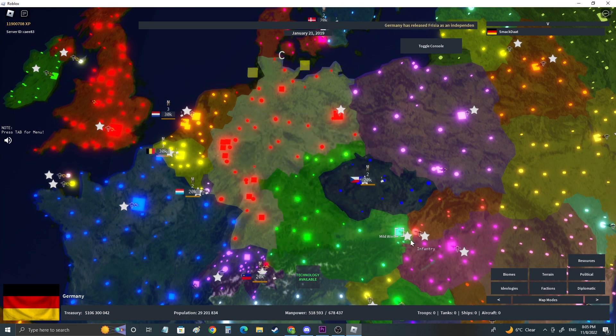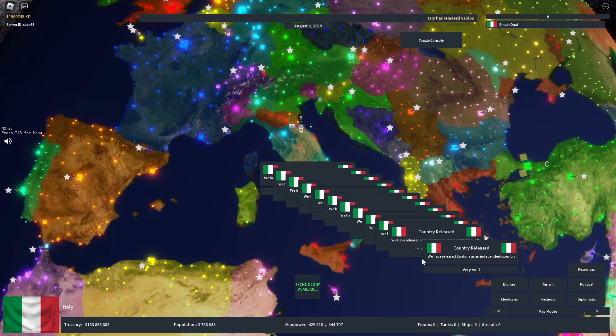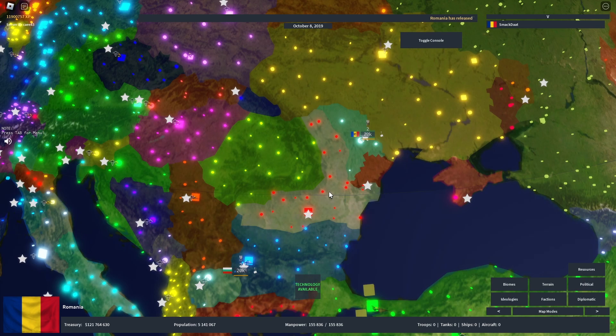Germany now has Saxony and Frisia. Ukraine got five releasables, and Italy got the biggest nerf with 14 new releasables. Fans of Romania now also have Transylvania as a playable region.